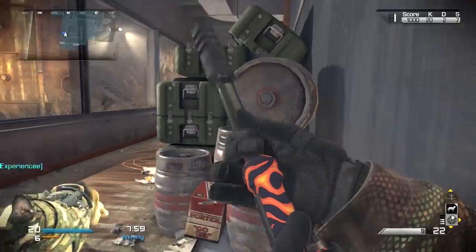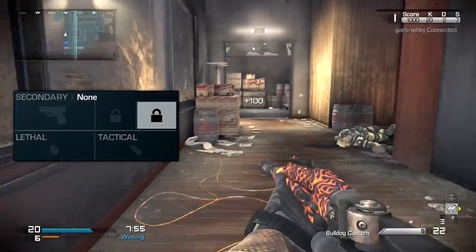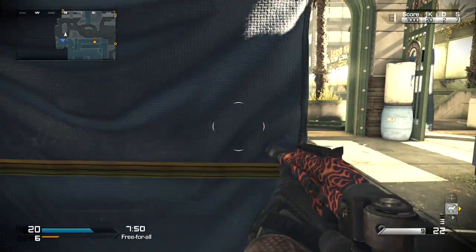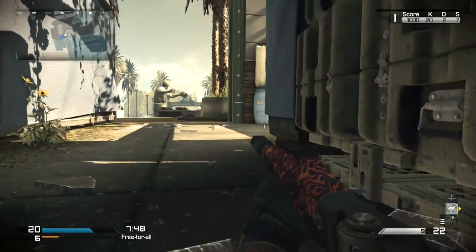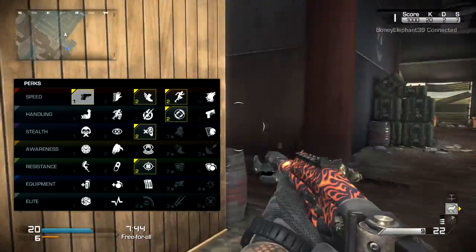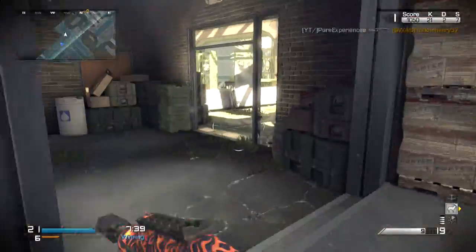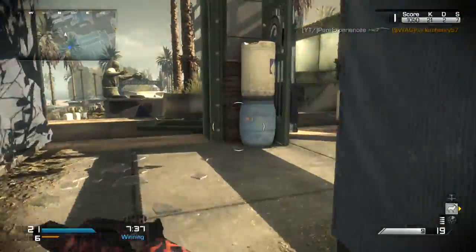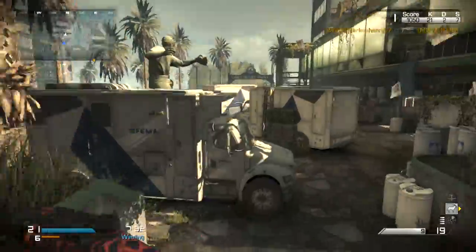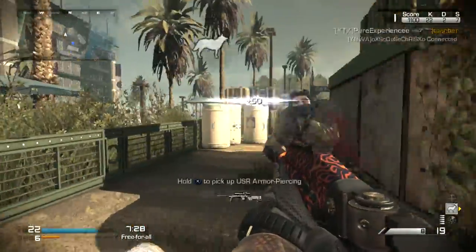Going down to secondary, lethal, and tactical — I'm using nothing in any of those three categories as I'm using quite a lot of perks. I'm using a total of six perks: Ready Up, Agility, Marathon, Steady Aim, Dead Silence, and Focus. Ready Up is going to allow me to bring up my weapon faster after sprinting to get those kills, as you'll be running about 80% of the time. Agility and Marathon are two perks that work great together — one increases movement speed and the other allows unlimited sprint.